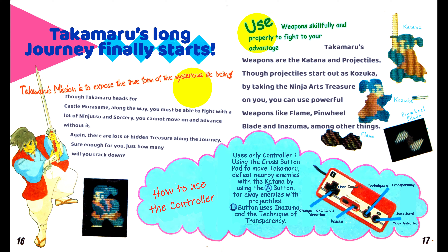Takamaru's weapons are the katana and projectiles. By taking the ninja arts of treasure, you can use powerful weapons like F.R. Lang, pinwheel blade and anazuma, among other things. The pinwheel blade is basically a shuriken but pinwheel shaped — its base idea is a blade but its kanji comes from sword. The types of weapons listed at the top right in blue lettering are katana, kazuka, pinwheel blade and flame. The katana is a Japanese sword. The kazuka is a knife attached to the sheath of a sword — it comes from a combination of 'little' and 'handle,' which describes its roots. The flame is self-explanatory — you can fire flame, sort of like in Mario Brothers, but in a different way.